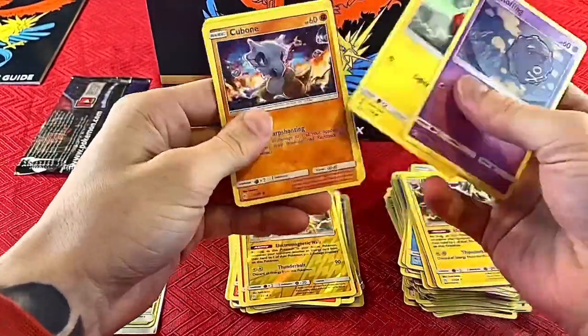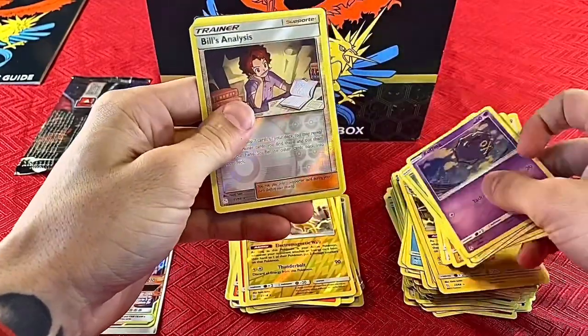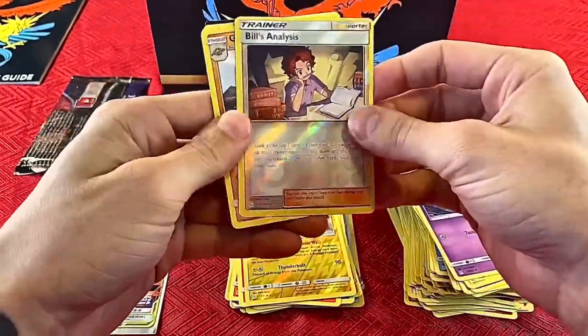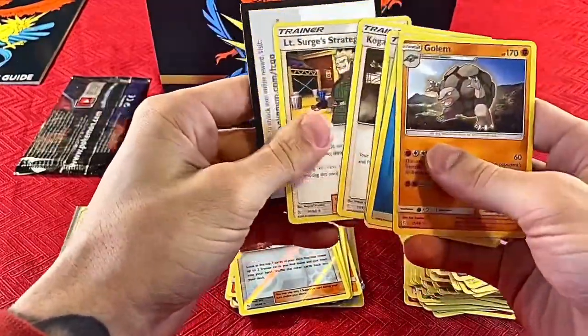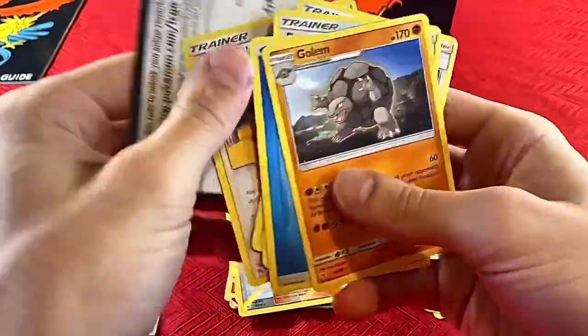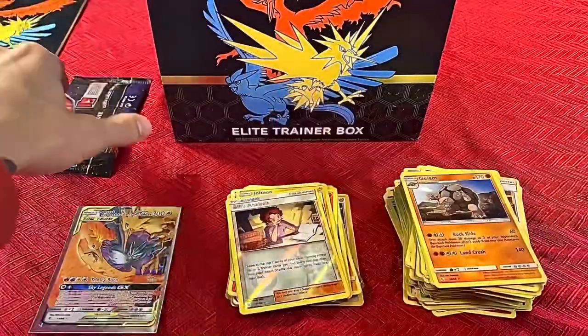Two packs left — it's coming down to the wire. Pack eight: Koffing, Voltorb, Cubone, Geodude, Eevee, Bill's Analysis — shiny Golem, and Turtonator. Turds all around!